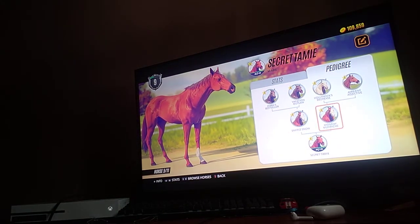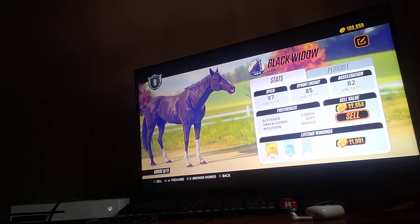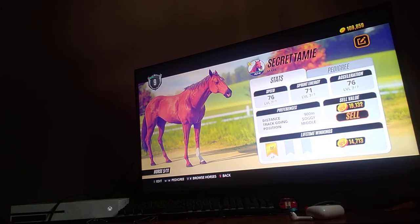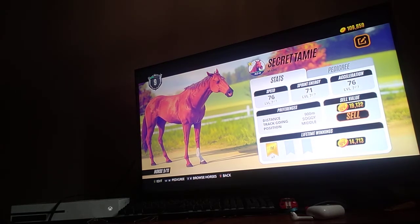This is Secret Tammy. I bought her because she had perfect stats — I don't remember what her sprint stat was exactly, but she was perfect when I got her. This is Black Widow — as you can tell she's got some pretty good stats. Secret Tammy, Foolish Pleasure, and Foolish Devil are all my horses, and I created Black Widow. She's really decent — she's actually better than her mother. But Secret Tammy is going to stay because she's a level-five horse.